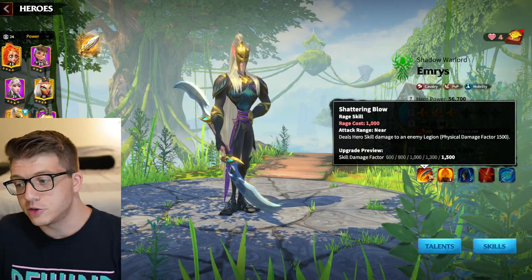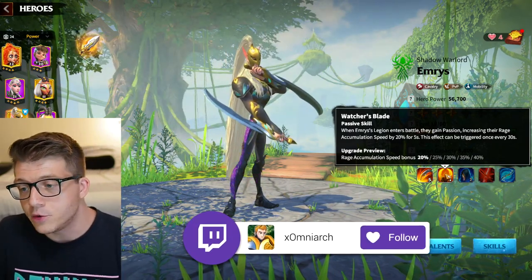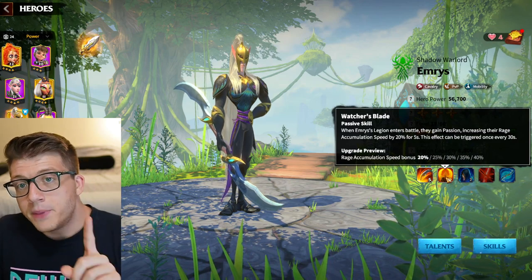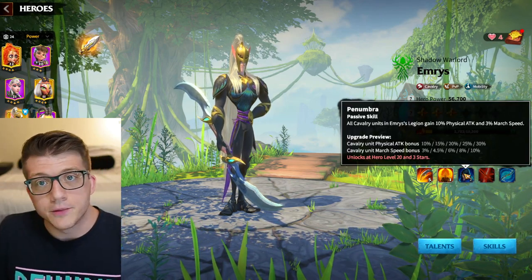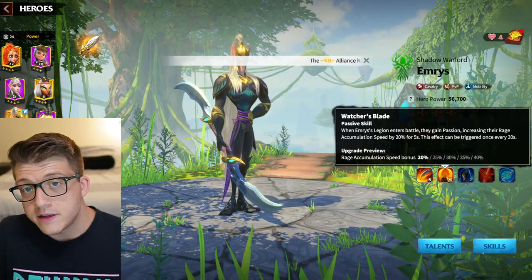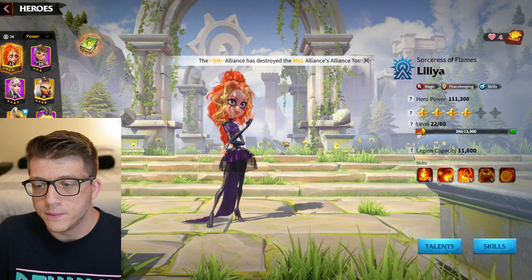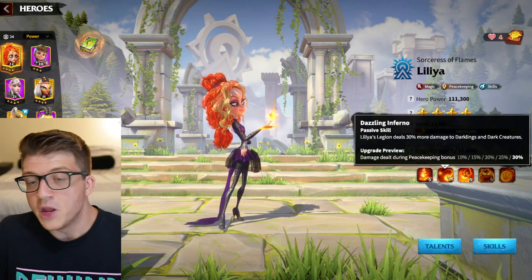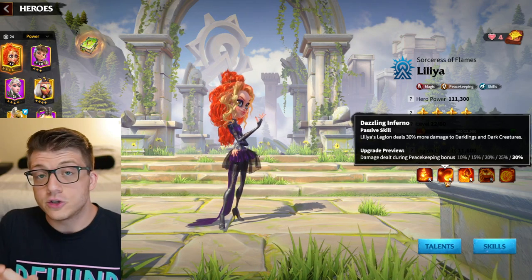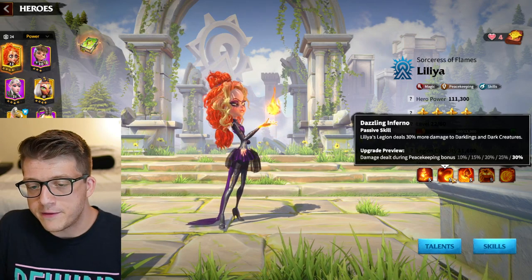His active skill deals a massive amount of damage to a single target. His second skill gives him a built-in rage engine — rage accumulation for the first five seconds of your fight — so you'll pop off your active skill even sooner, then either continue engaging or run away. His third skill gives cavalry attack and march speed, and his fourth skill gives bonus damage and bonus skill damage to surrounding targets. All four skills have use and utility in open field PVP, unlike heroes like Lilia whose second skill only boosts damage against darklings and dark creatures — useless in PVP.